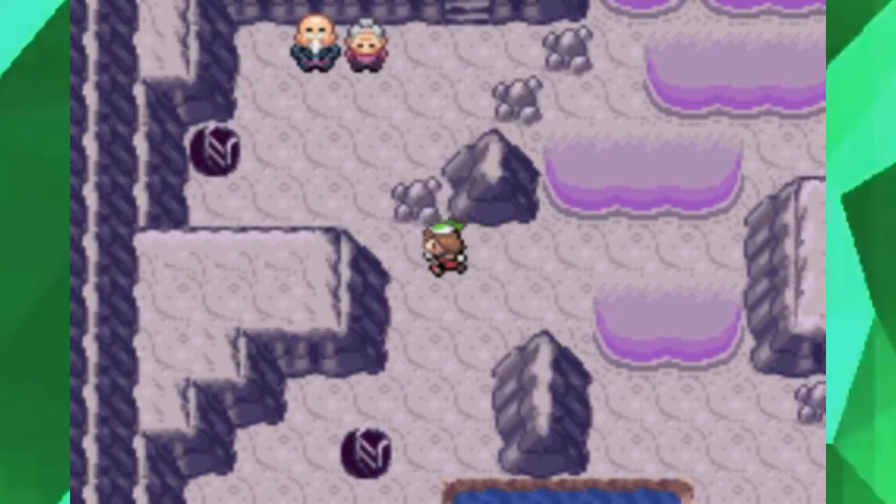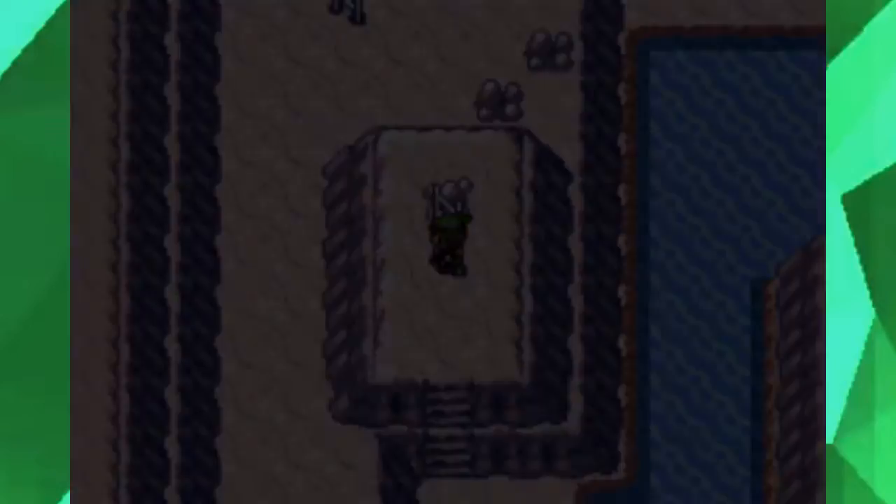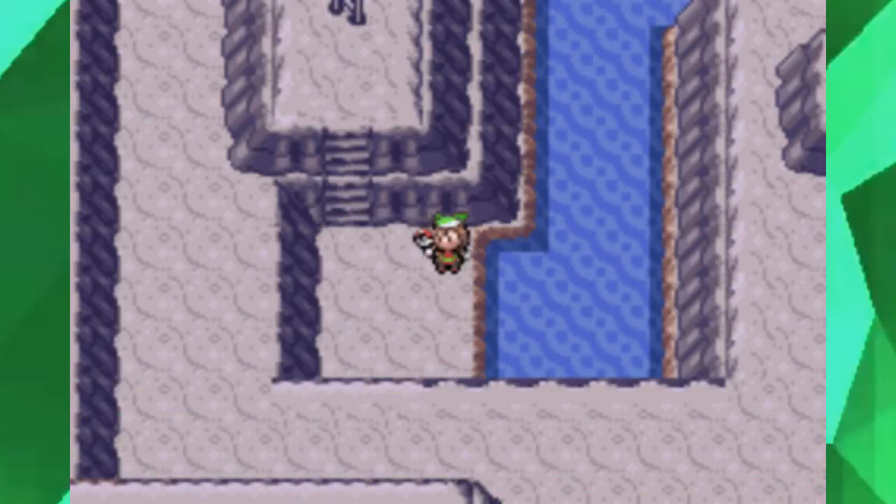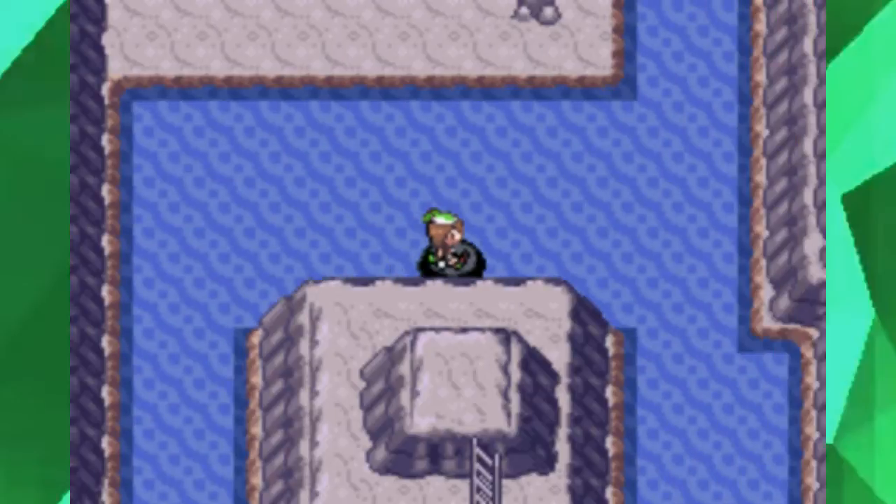You want to hop down to the left right here and you should have access to right here, where there are actually two little things that you want to take care of.